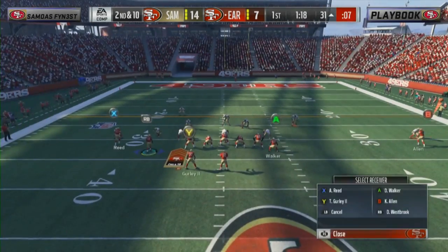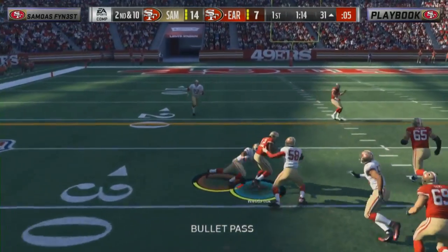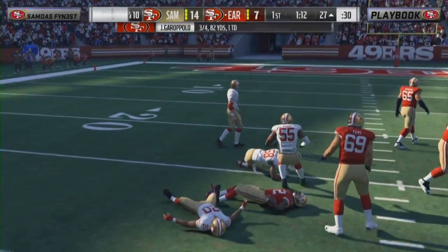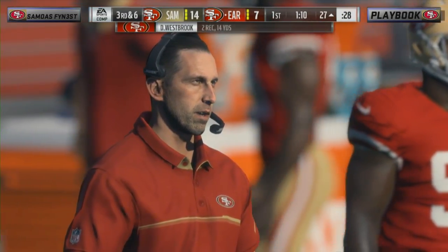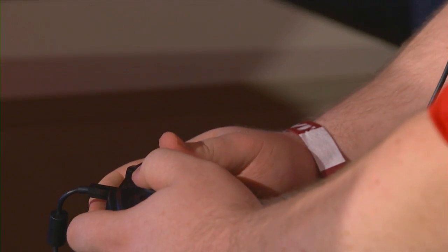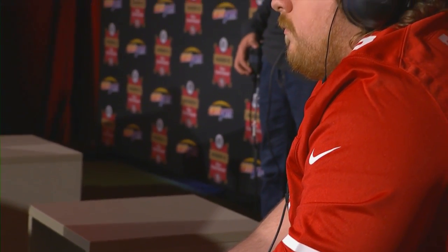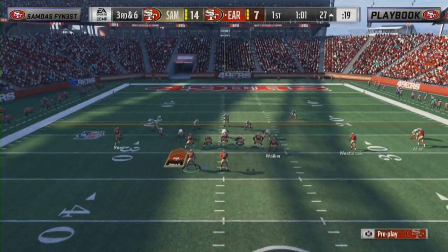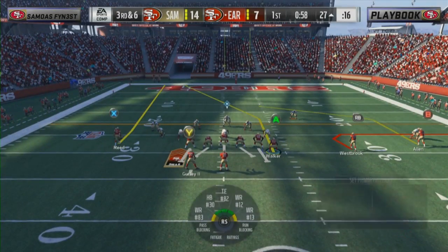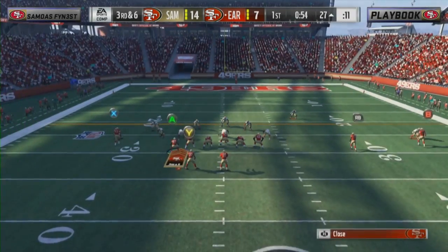Second down, Westbrook in motion. Garoppolo in the gun — will check it down to Westbrook, a gain of four. For a guy who felt like his offense wasn't quite there last year, so far he's looked very consistent. He's had a nice little balance, not running the ball as much as we usually see in Madden 18. Very consistent, semi-prolific drive going on here in the first quarter. Third and six.